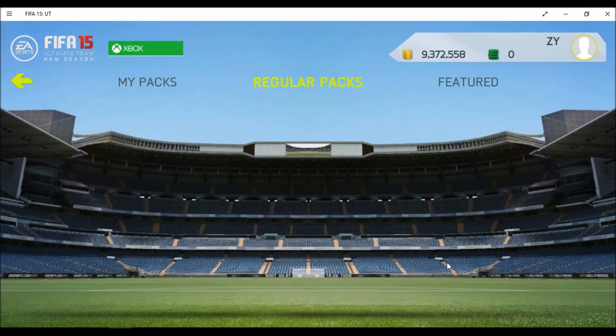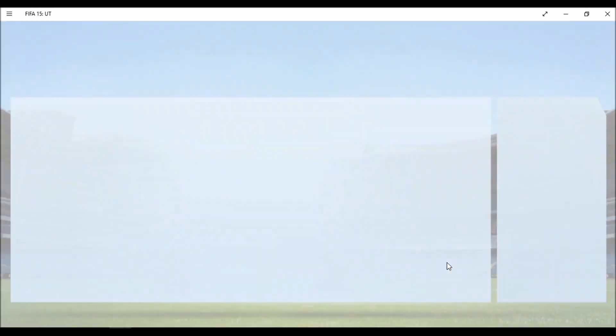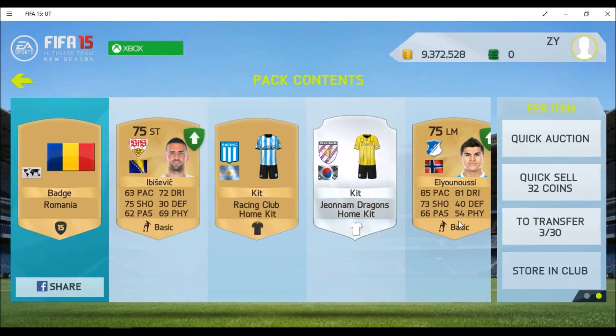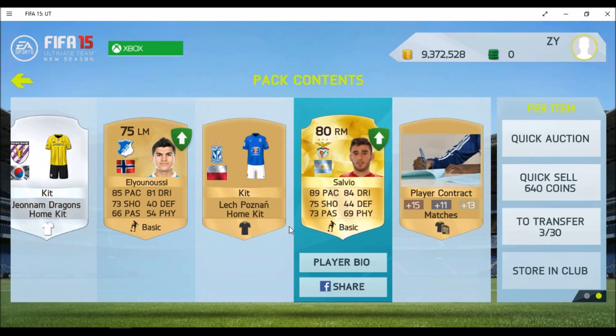The next 2 packs will be mine. Pack number 4, we get Xiao Vio. That's pretty good — he's got very great stats: 89 pace, 84 dribbling with decent passing and shooting.